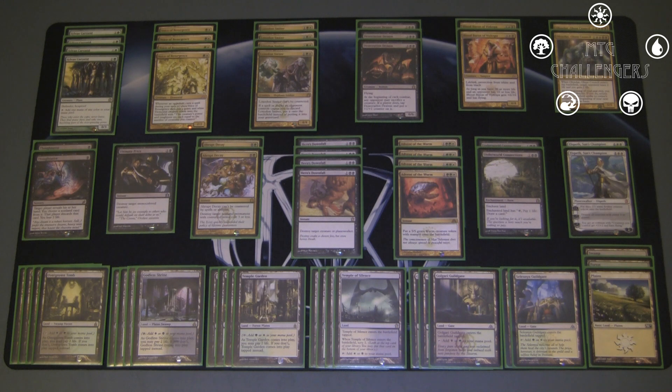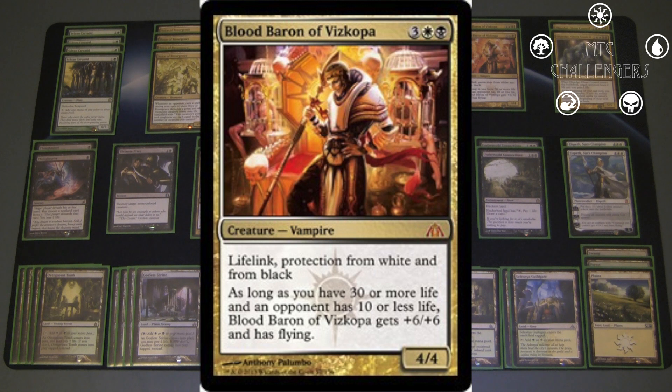Next we have 2 Blood Baron of Vizkopa. It's a 5 mana, 1 black, 1 white, 4/4 with Lifelink and protection from white and from black. As long as you have 30 or more life and an opponent has 10 or less life, Blood Baron gets +6/+6 and has flying. All you really need to know is it's a 4/4 with lifelink and pro white and black, which is absolutely huge in the format right now — more or less every removal spell is in white and black, with the exception of things like Mizzium Mortars. It's great against Mono Black, who just can't remove it except with sacrificing outlets like Devour Flesh. It's just a really annoying creature that will stick around for a long time, beat face, and gain you back life.